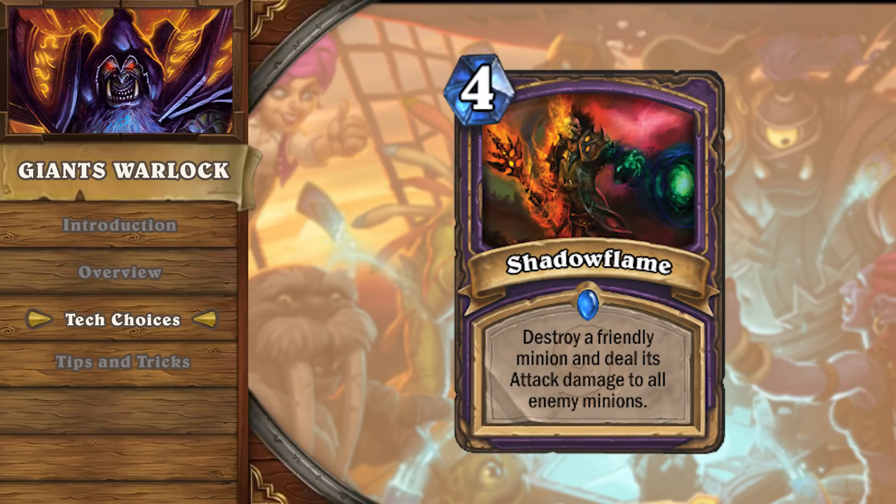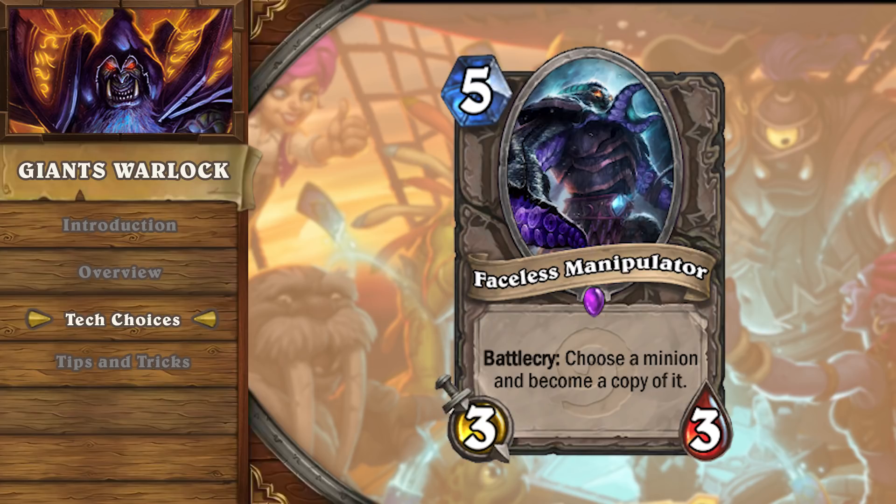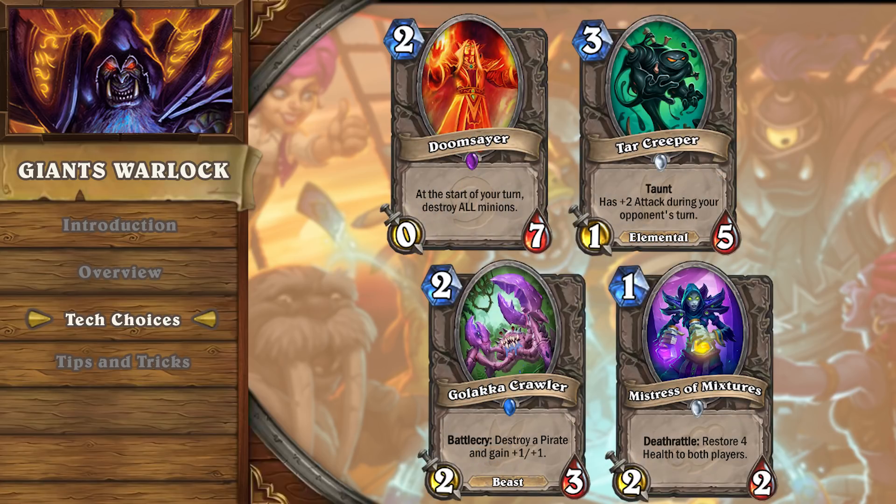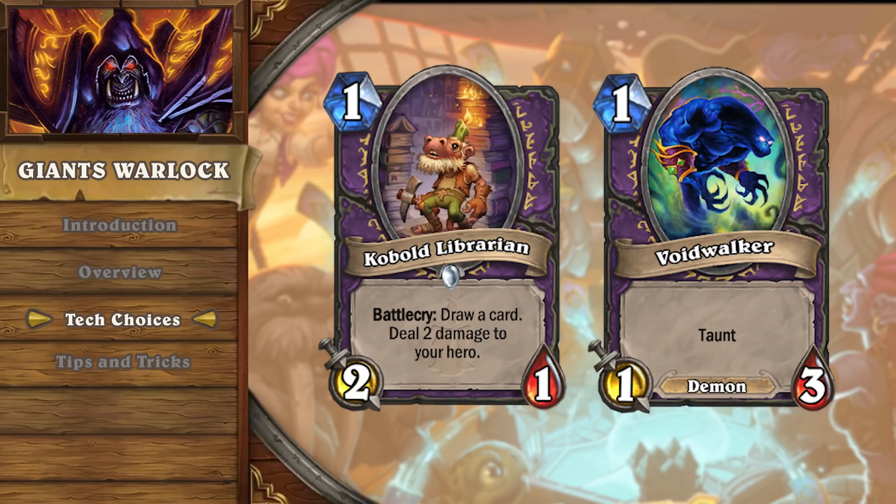The best way to clear a board of Giants is to get one out on your own, then Shadow Flame it to clear away your opponent's entire board. Faceless Manipulator is also a good tech choice against slow decks, as copying an opponent's card can aid in cheating out your own minions or getting a big threat on the board. Blast Crystal Potion is a strong tech against decks that drop single large threats like Inner Fire Priest. For aggro, current favorites among high Legend players are Doomsayer, Tar Creeper, Golakka Crawler, and Mistress of Mixtures. Mistress has been the best performer, as the two-health minion combos very nicely with Defile, bridging the gap from Kobold Librarian's one health to a three-health minion like Voidwalker for full board clears.